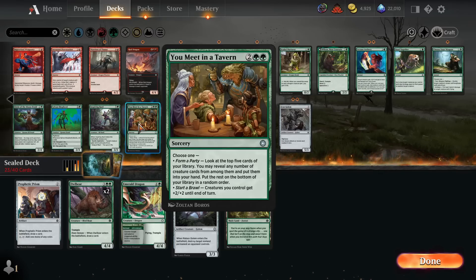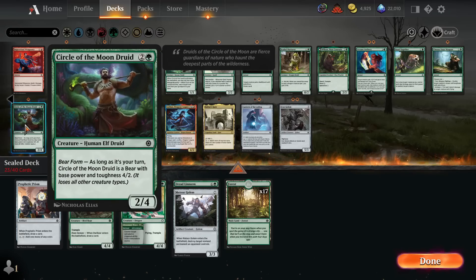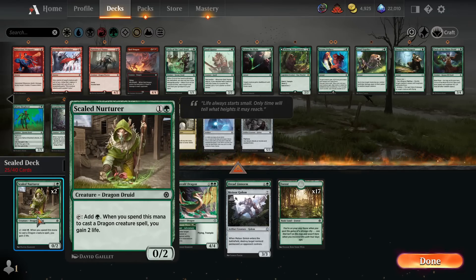You Meet in a Tavern is a little flexible — look at the top five, put any number of creatures into your hand and the rest on the bottom. That averages slightly less than 2.5 cards since most decks aren't running 20 creatures. Inspiring Bard is okay but a 4-mana 3/3 isn't exciting. Double-Scaled Nurturer is a great 2-mana mana ramp creature, especially with dragons like Emerald Dragon — if you cast that off this you'll gain two life. Also great with Dreadland Orb.